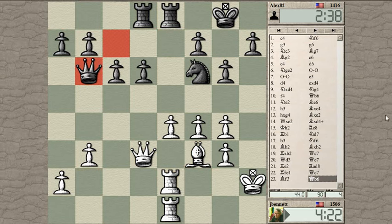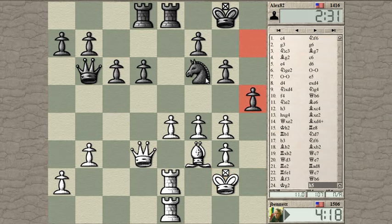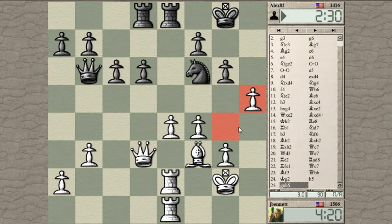He played queen to b6, looking at this diagonal, and I'm going to bring my king over. I just have to keep his knight from getting too close here and he's going to try to get in that way.